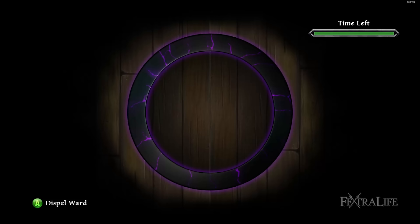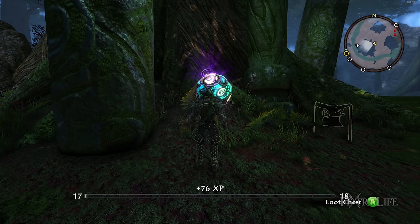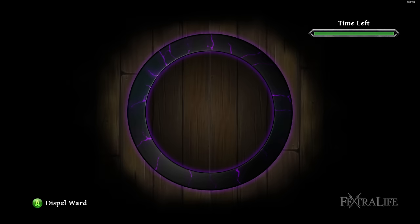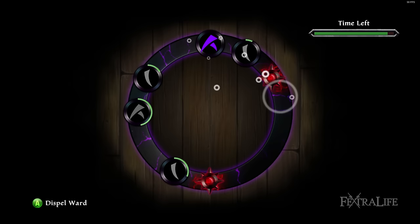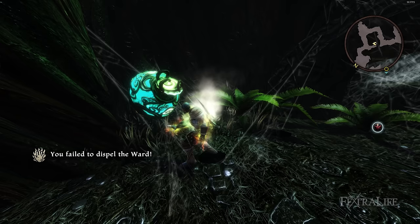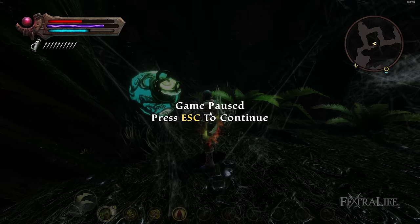Dispelling makes it easier to dispel wards on chests that would otherwise kill or curse you when trying to open them. Each point invested makes it easier to accomplish this, and milestones allow you multiple failures before you can try again, as well as other things to make dispelling easier. Depending on your reflexes you may or may not need to invest a ton of points here, but I strongly advise saving before trying more challenging wards. I highly recommend not trying to dispel wards that are too difficult for you until you've invested some points here.